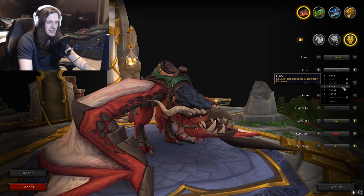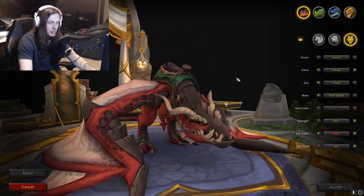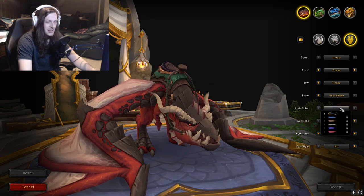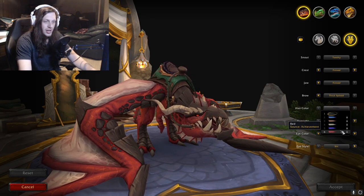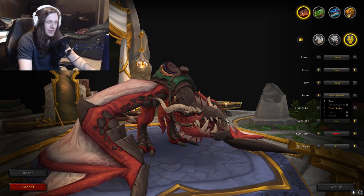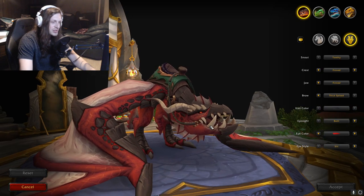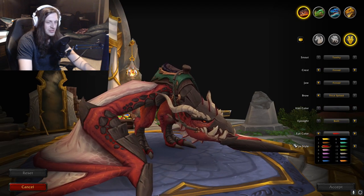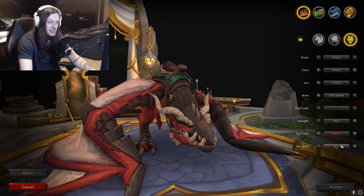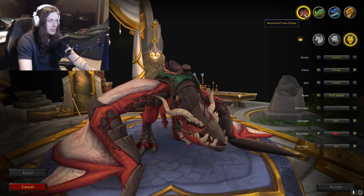It's kind of funny — it's like a unicorn horn. On their brow: Bear, Thick Spiked, Hairy, Spined. Hair colors: Blue, Brown, Gray, Purple, Red. Eye color — here's all the different eye colors. For this one I made it red to match. It would be really cool to get the armor colors and match the eyes to the armor. So that's the first dragon — the Renewed Proto-Drake, the red one.